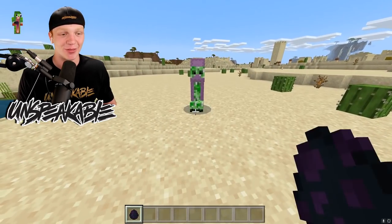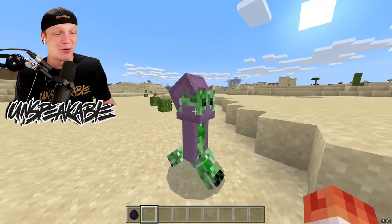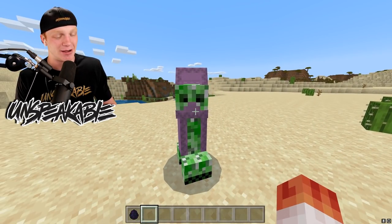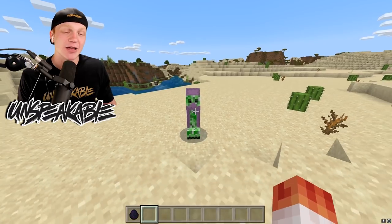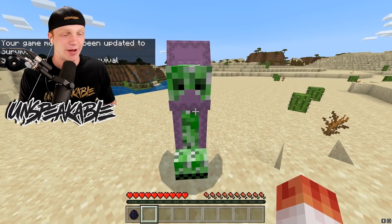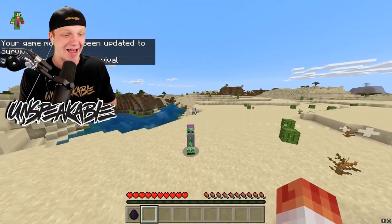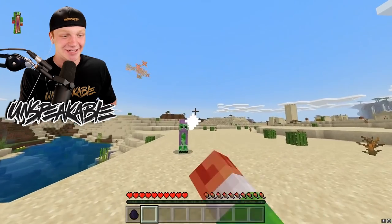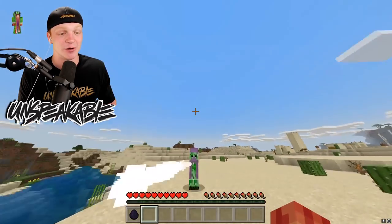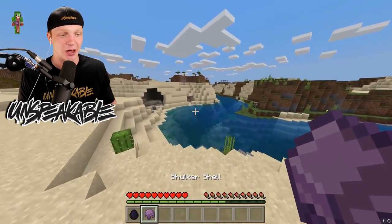We are starting off with the Shulker Creeper. This is just disturbing - it's basically a creeper with a shulker mask. You definitely win the award for best costume at the Halloween party. This guy will shoot shulker shells at you and he does not explode. He's basically just a shulker but with legs. He is shooting shulker shells just like so, and the shulker shells do the same effect that any shulker would - which is levitation. So don't let them hit you or you're going to start floating up into the sky. This creeper does not explode either, but he will drop a shulker shell when he dies.